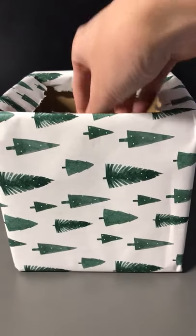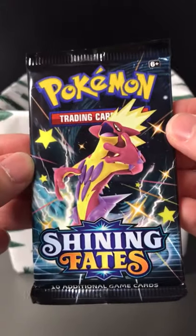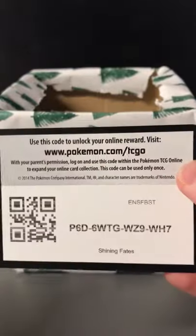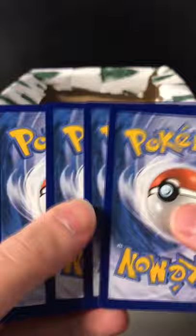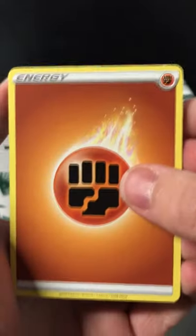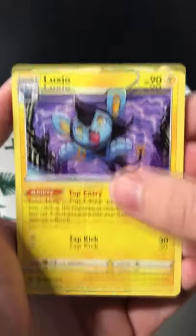Good evening everyone and welcome back to the Pokemon Packer Day series. Today is day 150 and we're nearing the halfway point of our year target. Today we're opening up another Shining Fates booster pack. We've had some luck recently with Shining Fates, not so much with Burning Shadows, so I thought we'd give Burning Shadows a stop and open another Shining Fates pack and see if we can get anything today.